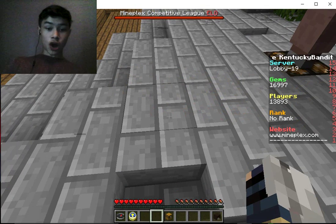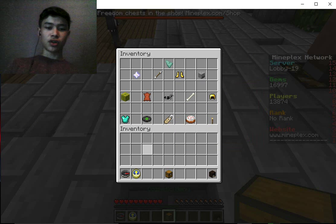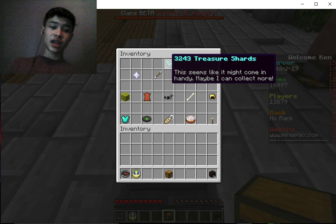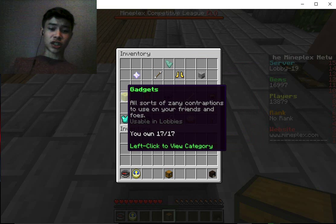In your inventory you'll have your cosmetics — your cosmetic menu. What this has is just fun stuff, basically. It's your inventory, technically, and it shows you all the treasure stuff you get. You can win stuff from games, and that goes here.